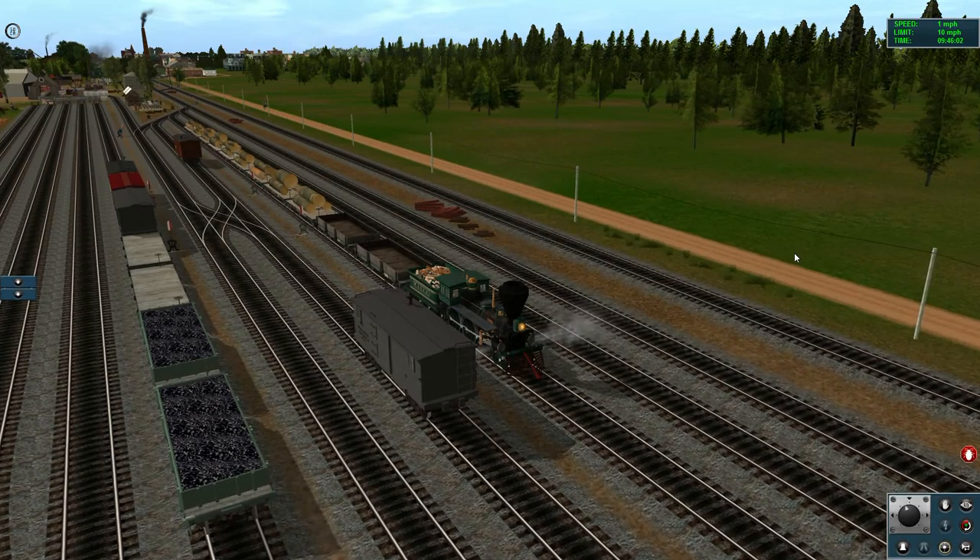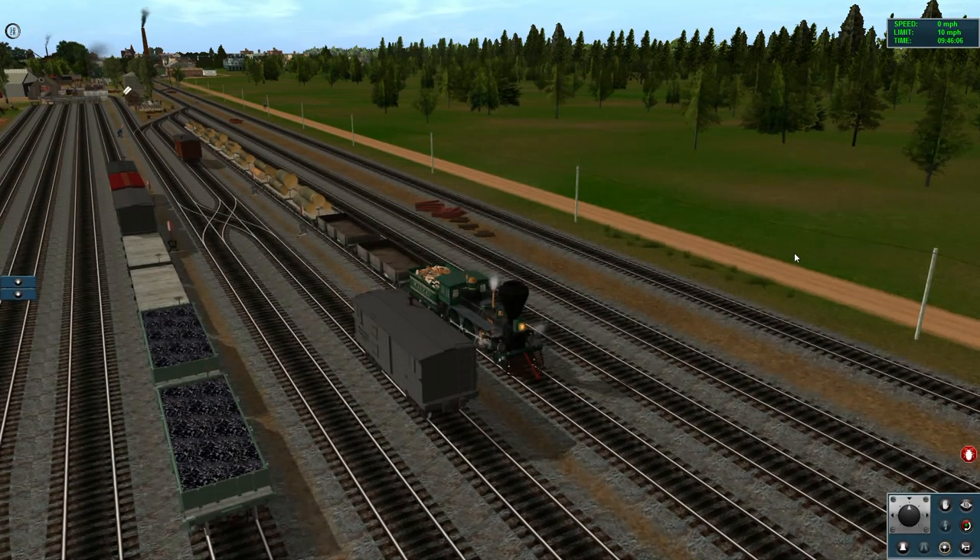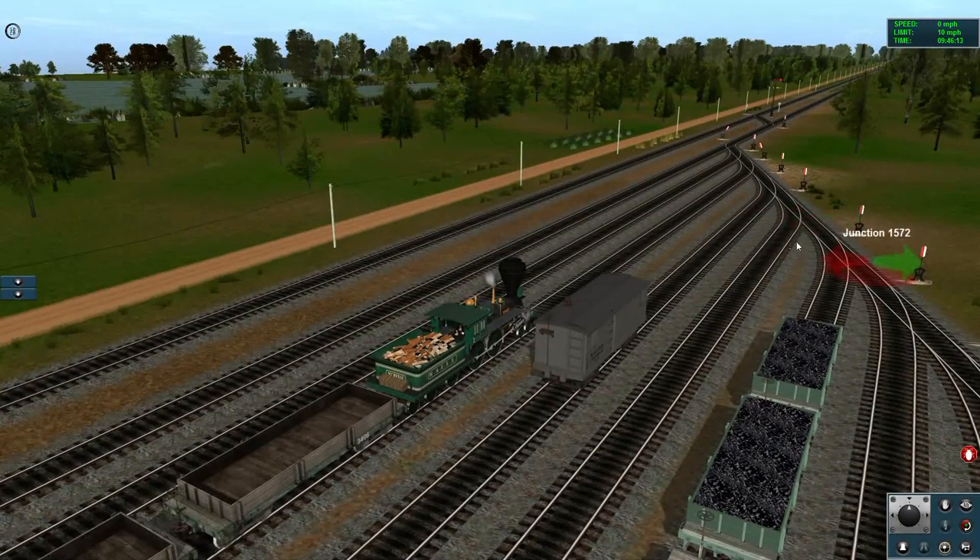Now you can see the two conductor cars on the storage tracks. That's to get them out of the way so that we can have trains arriving on the arrival and departure tracks, as well as any assembled trains that are leaving — they won't be in the way.